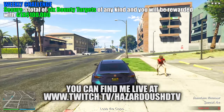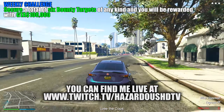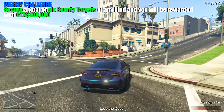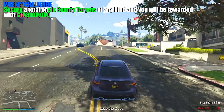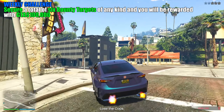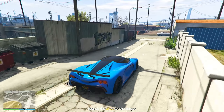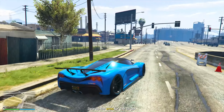When it comes to this week's weekly challenge, if you want to make that $100,000, all you need to do is secure a total of six bounty targets of any kind. It's a very fast and easy challenge — will take you two hours tops, because you can do three free roam bounties every single hour, along with one of the most wanted targets every single day.